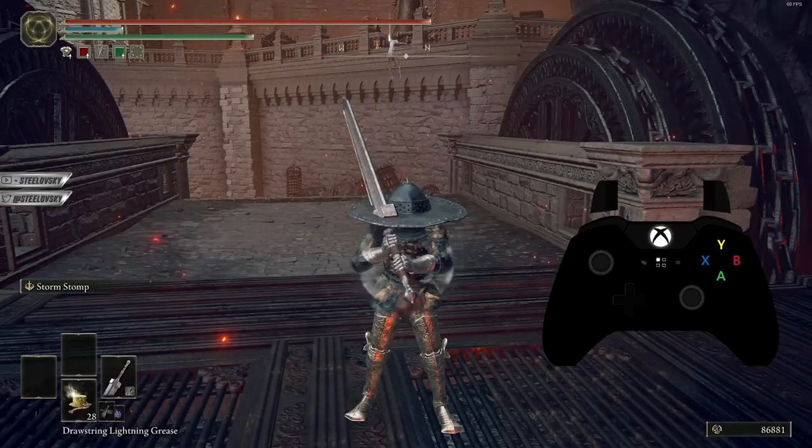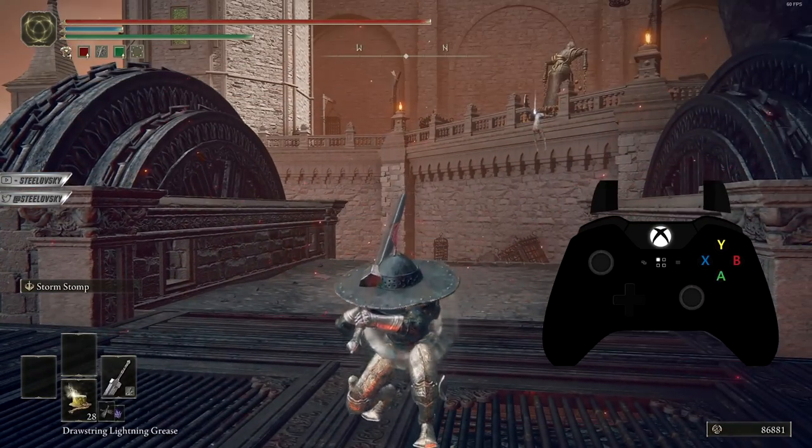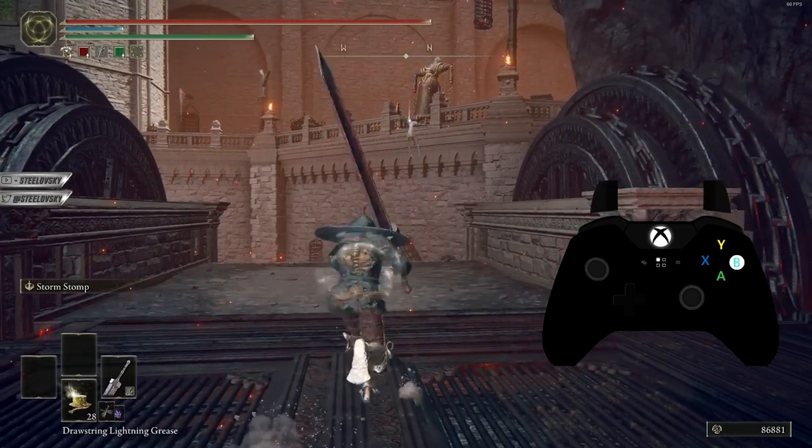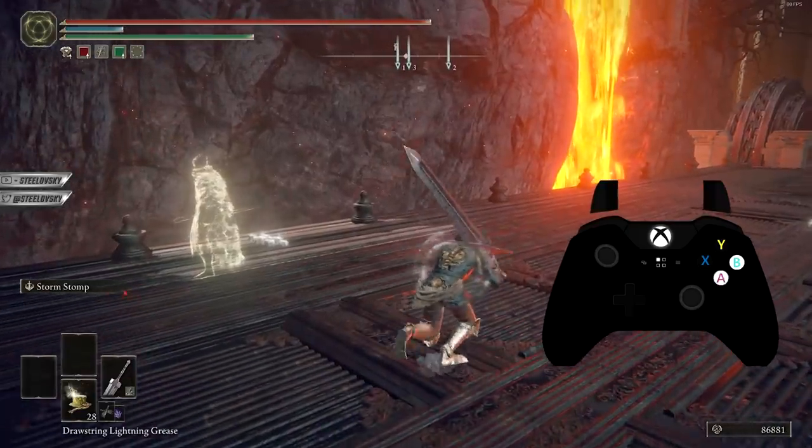But how do you wave dash? It is as simple as repeatedly pressing the crouch button — which is by default L3 on the controller — while holding the sprint button. So essentially it looks like this.